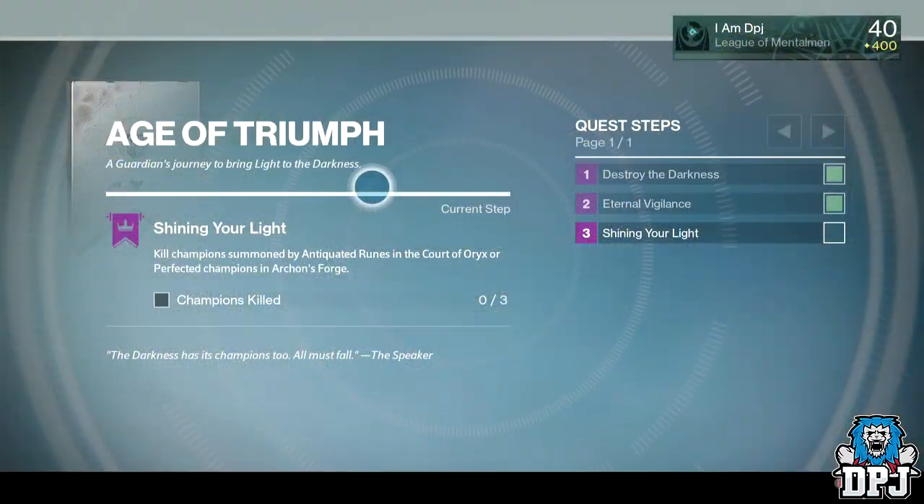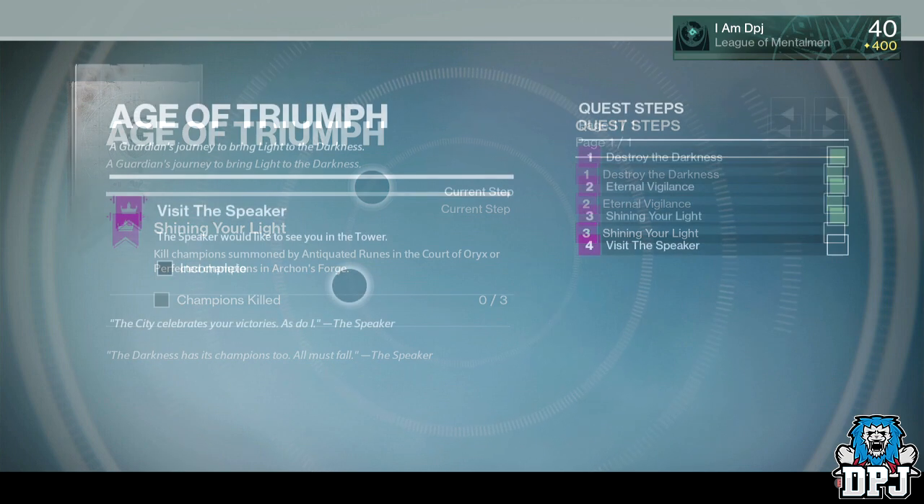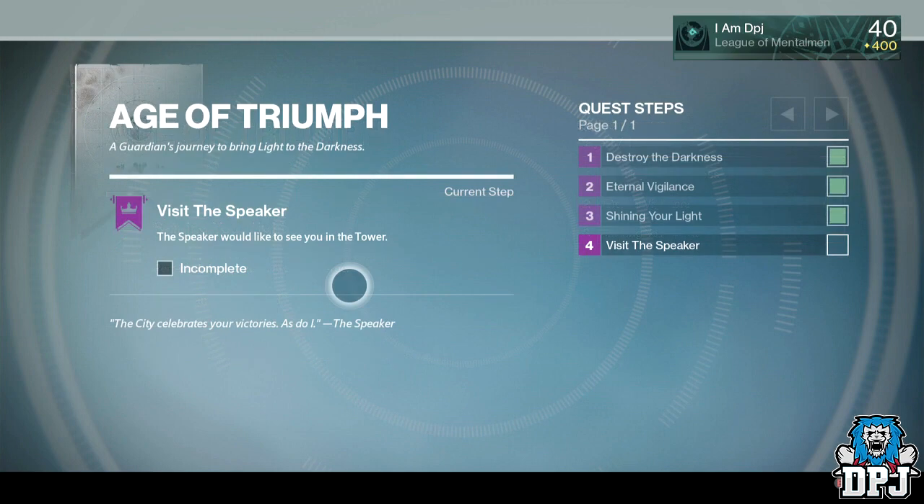The next part of the quest is called Shining Your Light, in which you can do one of two things: kill three champions summoned by antiquated runes within the Court of Oryx, or kill three perfected champions summoned within the Arcane Forge.